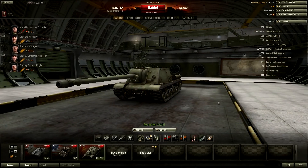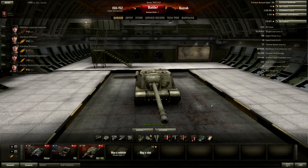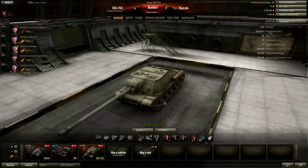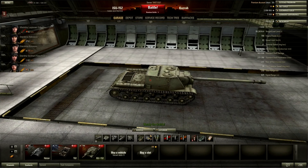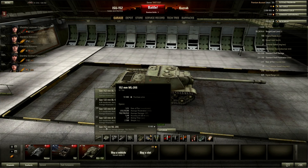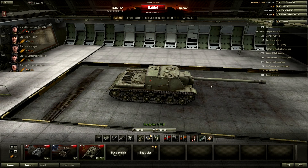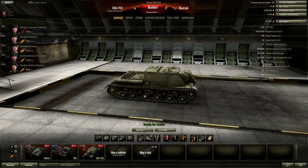So as I said, tier 8 tank destroyer — probably the most feared vehicle on the battlefield. If you're in a tier 8 game and you see an ISU on the enemy team, you are scared — there's no way around it. It's the ultimate troll gun. In real life, this tank carried the 152mm ML-20S, which is a derp gun. The Russians actually used this mainly as self-propelled artillery because of the caliber of the shell.